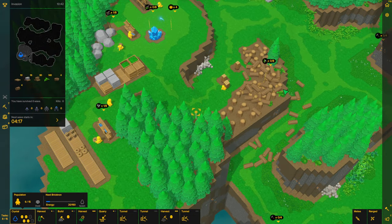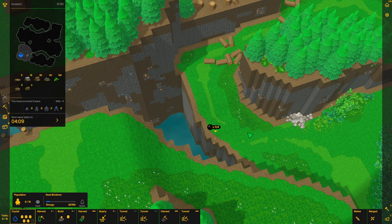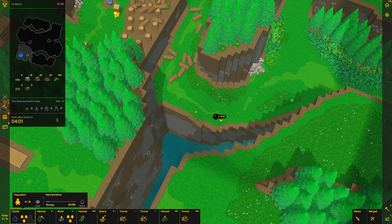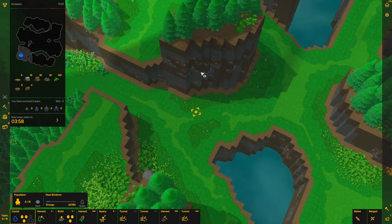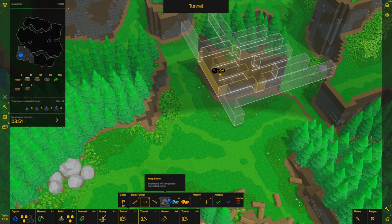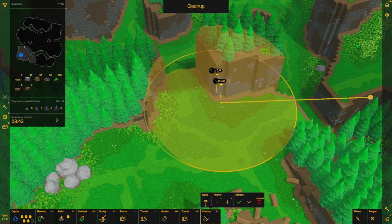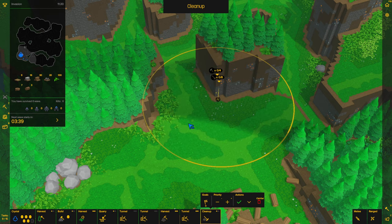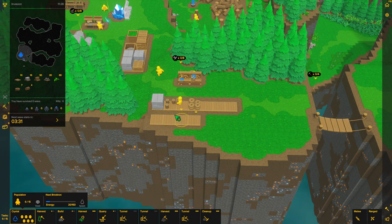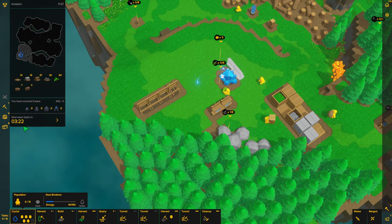Looks like they have way more wood chopped down than we need. Okay, so this tunnel — I'll turn the priority all the way up so they can dig that out and kind of cut that area off. Then we'll reinforce it with some stone to mess up the pathfinding for the corruptrons coming in this way, so hopefully they all go this way. When I do this one right here I want the resources — instead of collecting like this, I'll do a new task for cleaning right there, and make that large enough so when all the resources fall they fall into the cleaning area and then the bricktrons will collect it.